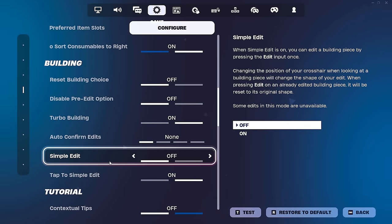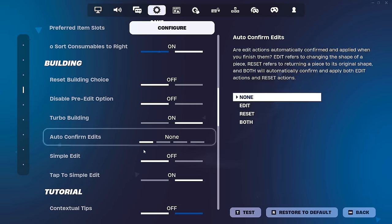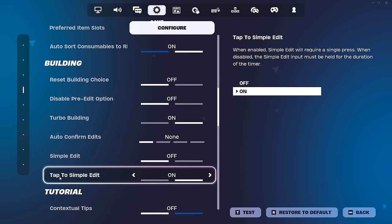Fortnite Chapter 6 is here and they have added a new setting called Simple Edit. In your settings, you'll find it in the Game tab underneath Building. It's literally called Simple Edit. There's also another option to accompany it called Tap to Simple Edit.